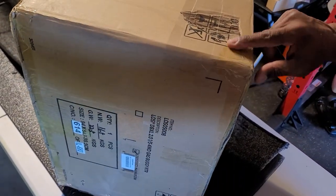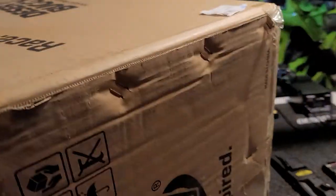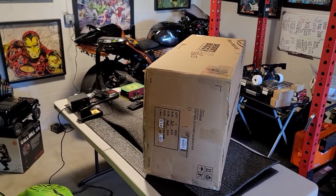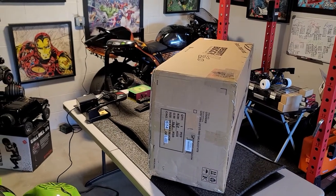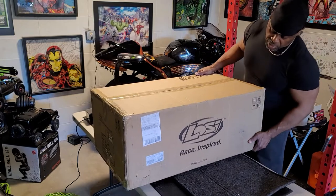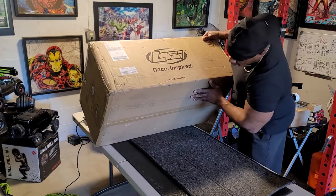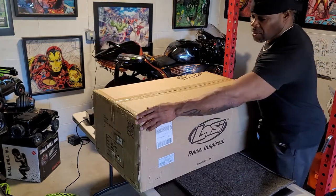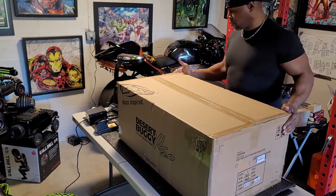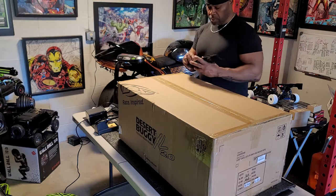They taped over the damage. I don't see any damage anywhere else on the box. The box is fairly clean. I already checked the bottom underside of the box. Let me set this back up here and let's open it up and see what we got. Looking on this side and the underside, no more damage — just a little scuff. For $300 off, I'll take that all day, because every box I get from Tower Hobbies has some damage on it anyway. Let me get my pocket knife.